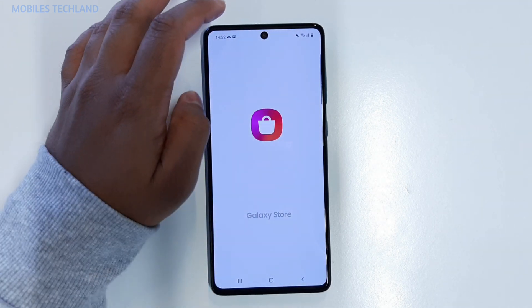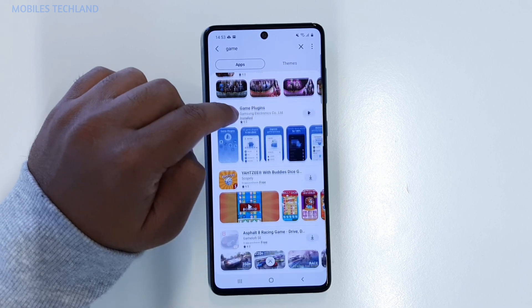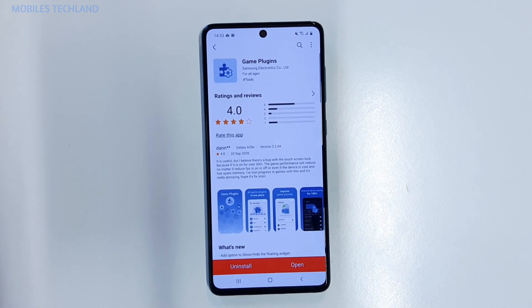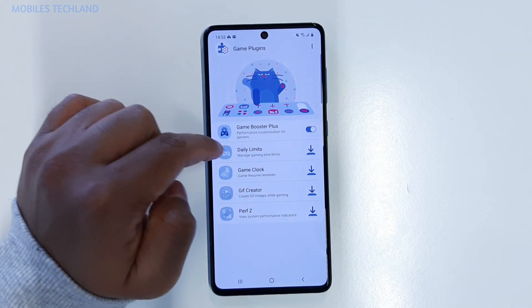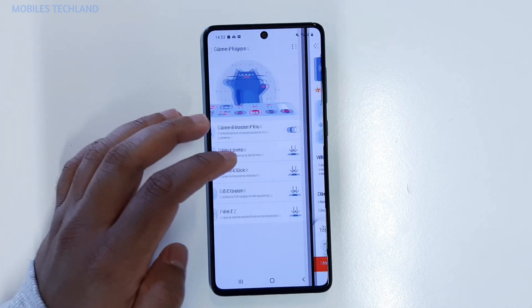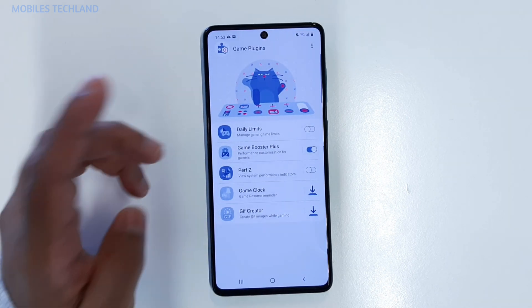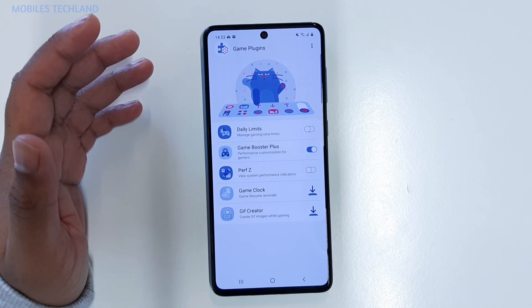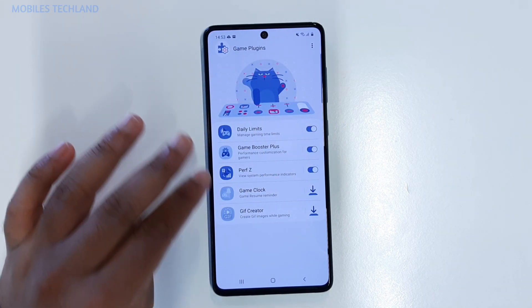Once you have your phone, go into the Galaxy Store and search for 'game'. Scroll down and you'll see it says 'Game Plugins'. Click on Game Plugins and it will give you an option to install. Once installed, open it and it gives you all of these options. You can install them if you want to — I'm going to install all of them. Keep in mind that you will be required to create a Samsung account, or you can link your Samsung account to your Google account so you won't need to enter your name and email address manually.